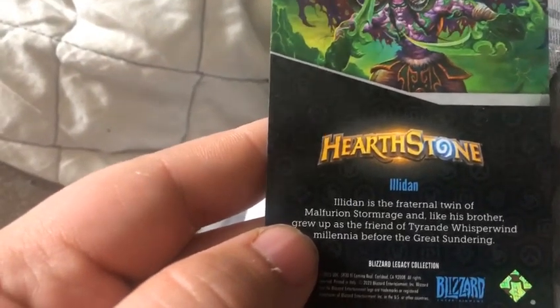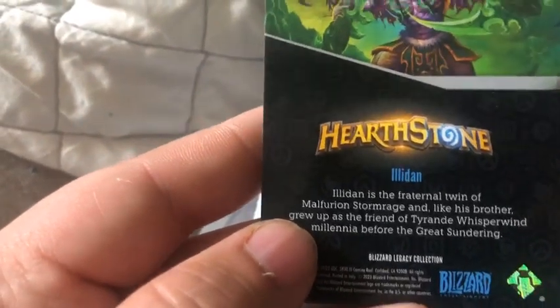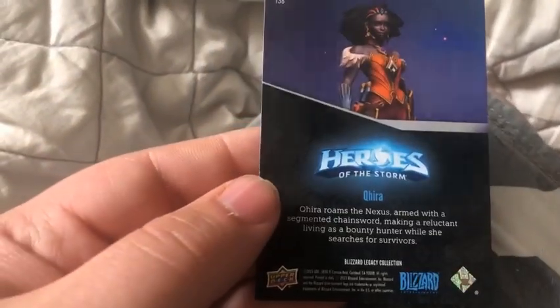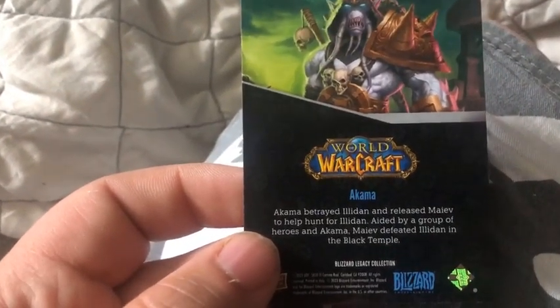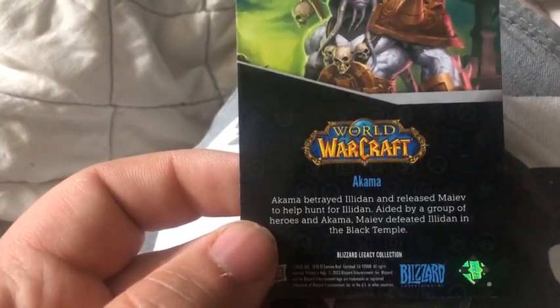From Heroes of Storm, we have Illidan — or Hearthstone, excuse me. He's a fraternal twin of Malfurion Stormrage and like his brother was the friend of Tyrande, whispering in the land before the Great Sundering. We have from Heroes of Storm, Zagara. She roams the Nexus armed with the Broodmother's chainstorm, making a living at the Nexus while she searches for survivors. From World of Warcraft, we have Akama. Akama aided the heroes and helped defeat Illidan in the Black Temple.